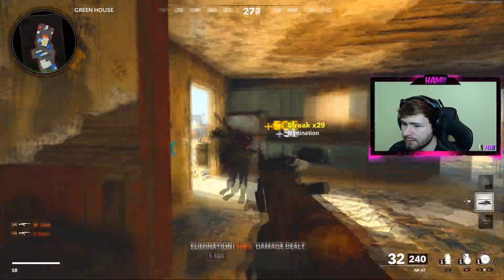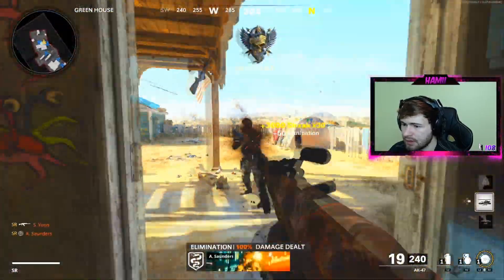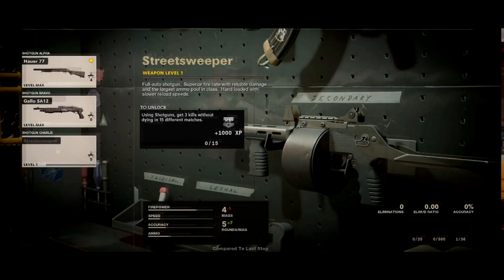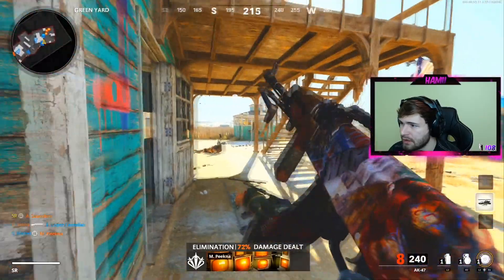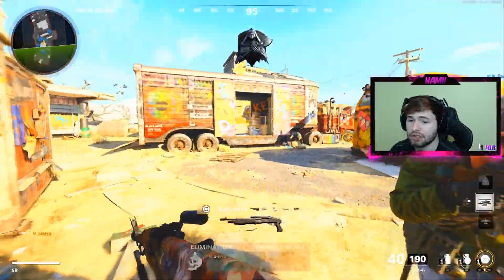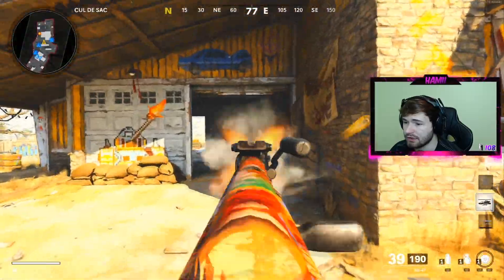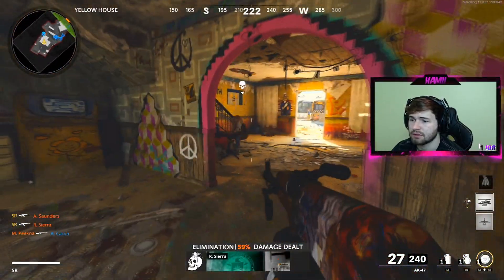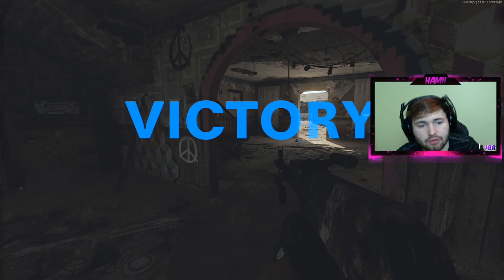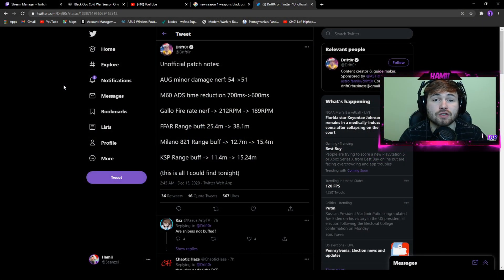I'll post some pictures of the new weapons on screen if I can find them. There's also a new AR but I couldn't find any pictures of it. These are the new weapons coming into Season 1. Now popping over to Drifter's Twitter for insight on all the guns that got patched, buffed, and nerfed. We're looking at the AUG, M60, Gallo fire rate, FFR, Milano, and KSP — all had nerfs and buffs.